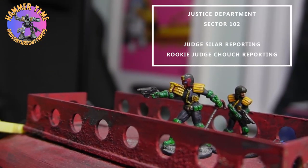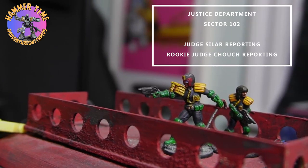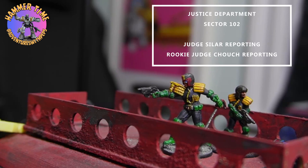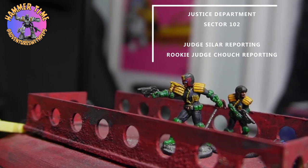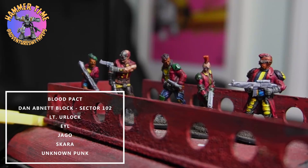We are going to go over the forces right now. On the left we have Judge Sila, a senior street judge with Lawgiver Mark 2, day stick, and a boot knife. Next to him is Judge Juke, a rookie judge with the Lawgiver Mark 2, day stick, and boot knife. As their armory cards they get Hi-Ex, Seeker, Med Pack, along with Big Meg cards: Sixth Sense, One Hell of a Shot, and Rapid Fire.